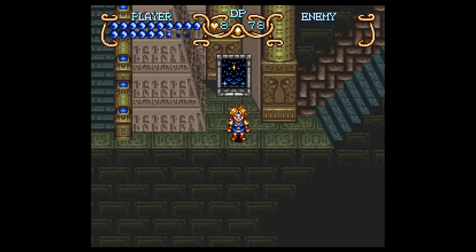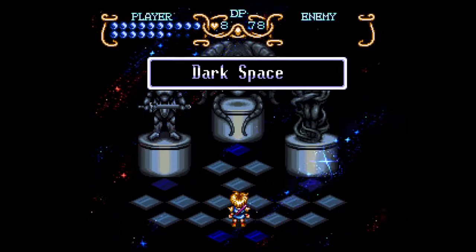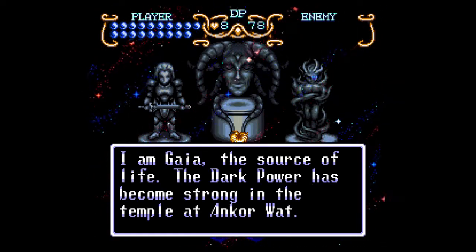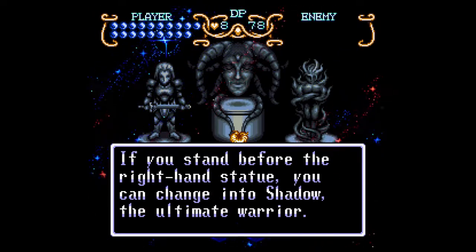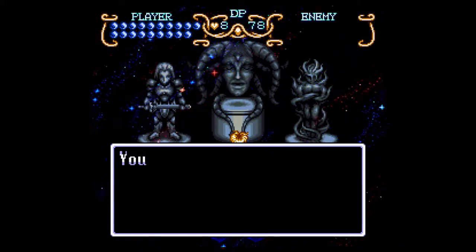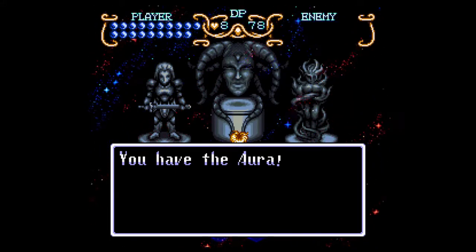Hello everyone, welcome back to Paws From Play's Illusion of Gaia. We have a pretty big thing to do right now in the pyramid. Surprise! There's a new statue. So it comes to light that the true reason we went to Angkor Wat is because the dark power there was extremely strong. We've kind of unlocked it, and Gaia actually gives us an item to use with our new form, the Aura.